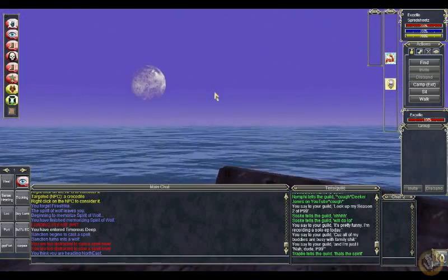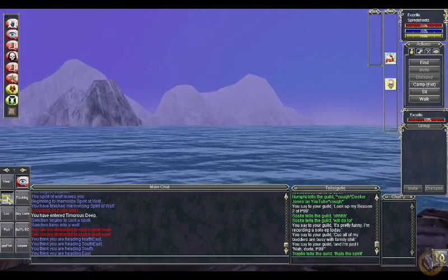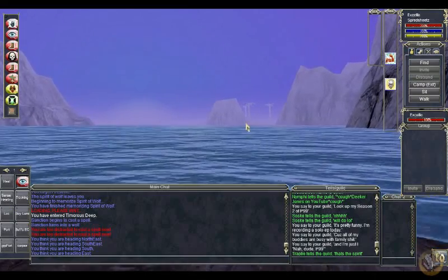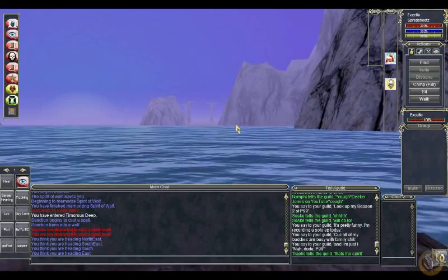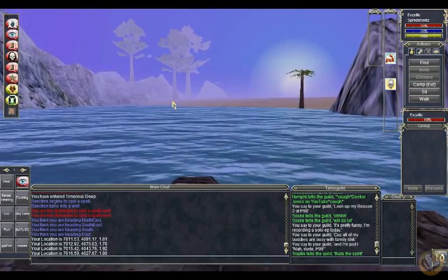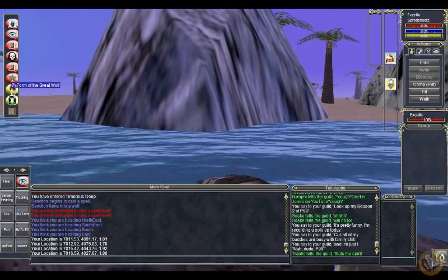That sanctioned guy left in a hurry — I thought we were traveling buddies, guess not. Man it has been so long, I really don't know anything about this zone. I see some palm trees — that's a good sign. I'm gonna jump off and go over to the beach. If I absolutely need to I can put on levitate and run to wherever I'm trying to go. I don't think I want SoW — I think I want to just throw on my wolf form right now.